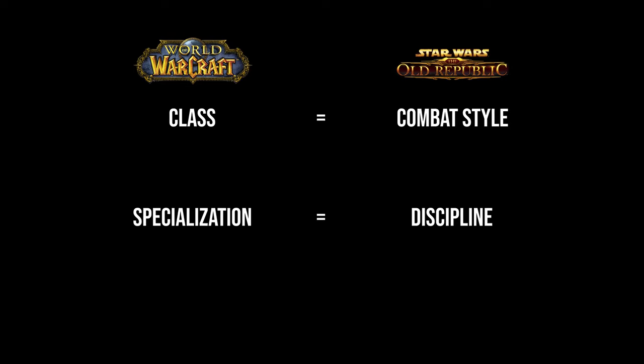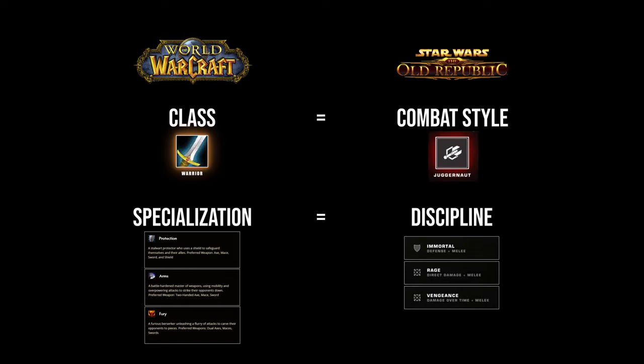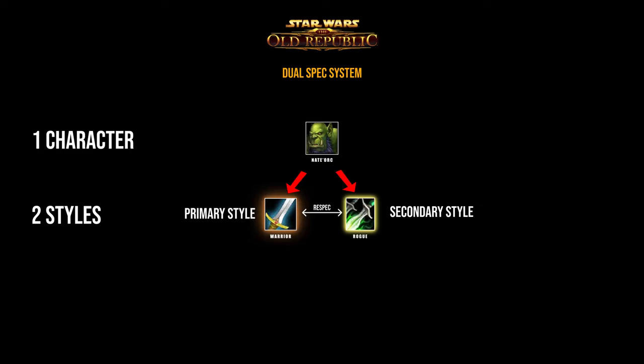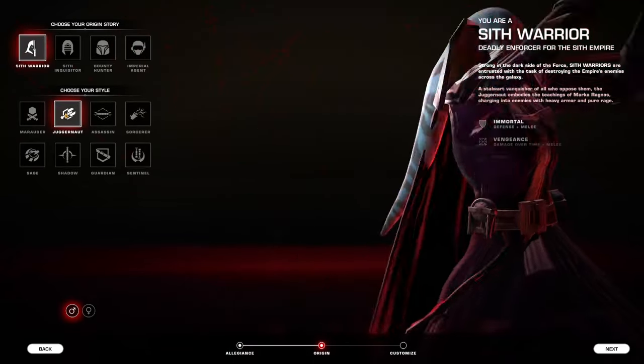This should be very familiar to you coming from WoW. Just like the warrior in WoW has three specs — protection, arms, and fury — the juggernaut combat style in SWTOR has three disciplines called immortal, rage, and vengeance. But in Star Wars, you can have two combat styles per character, as if you could respec from an arms warrior to a sub-rogue. You can switch classes between PvP matches or between pulls in a raid, so you can try out different specs without needing to level an alt.